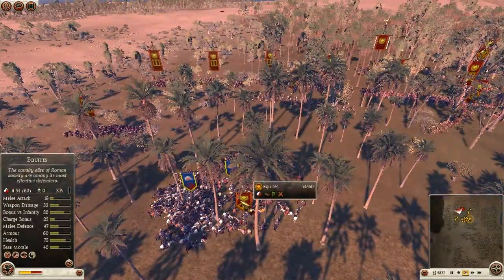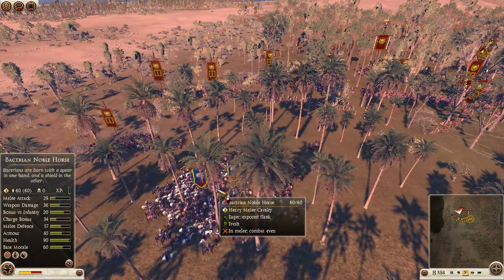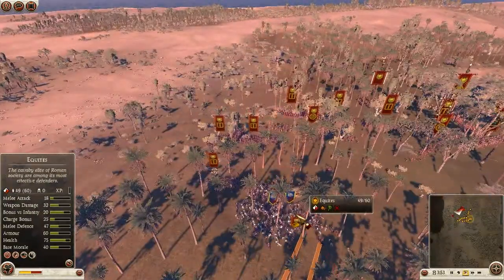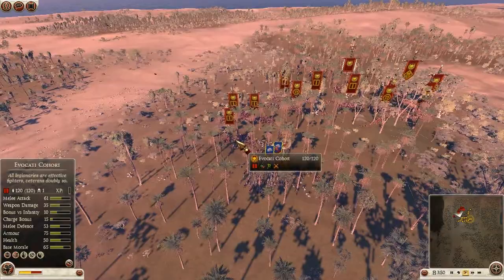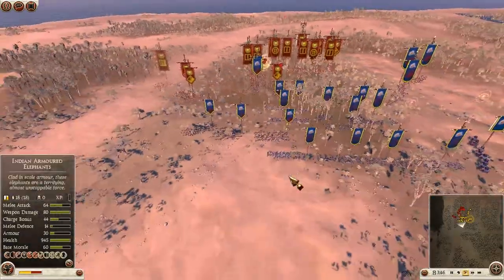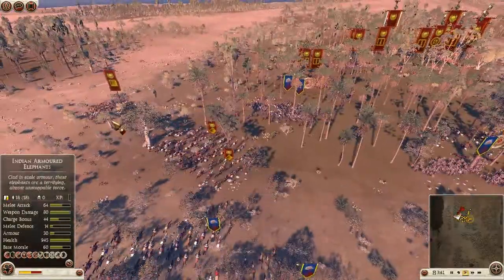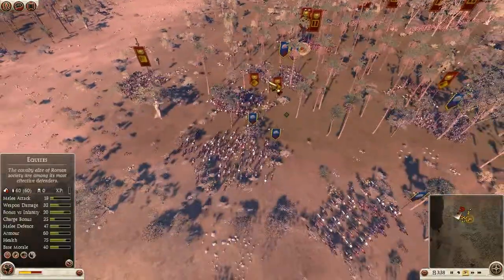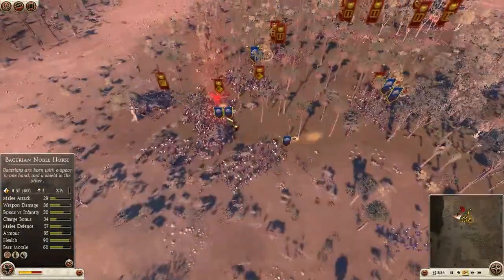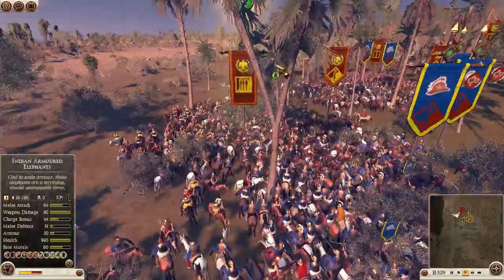I saw one of his Equites and decided to charge it. Remember, these guys aren't great charging cavalry, but they take a long time to route and are very good in melee. He did pop Draco there, but I decided to run off before the Evocati came along — even though I have a bonus versus infantry, they're still Evocati and I don't want to get stuck fighting them. I then see him pull out his Equites and Socii Extraordinarii, so I decided to sandwich it — and even though he got more of a charge on me, I was still able to sandwich it.